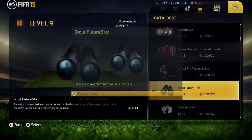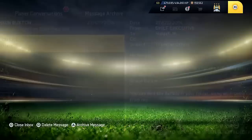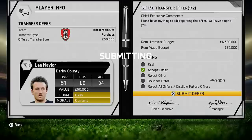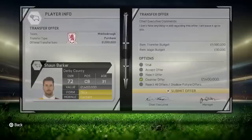We're going to buy a scout future star so I can get a scouted future player. The scout has been dispatched and we'll get a scout future star in the next couple of weeks. We have had transfer offers for Lee Naylor and Sean Barker, which we're going to politely accept. Lee Naylor is off to Rotherham United for £50,000. Middlesbrough want Barker for £1.1 million, but I'm going to ask for £1.4 million because I know he's good.